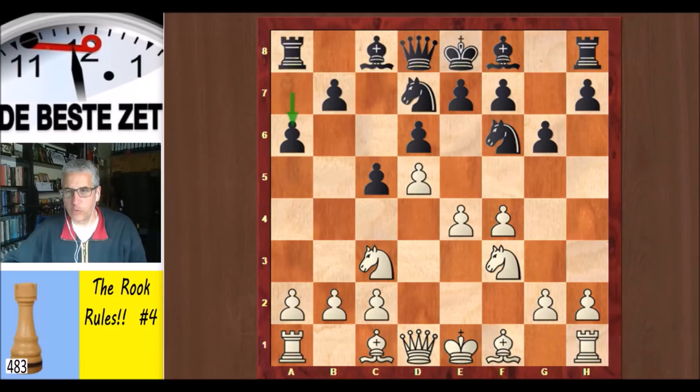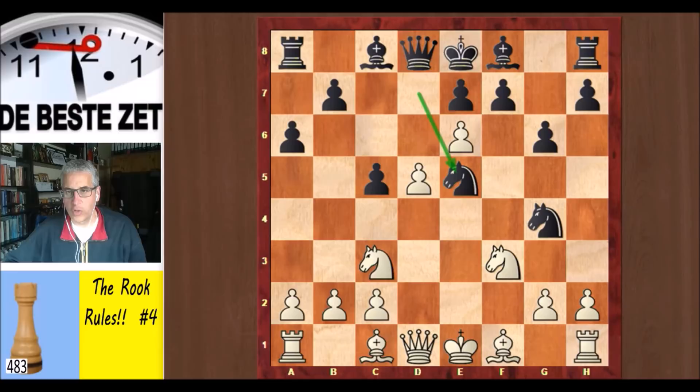Black should really have played bishop g7 and castled kingside. But now when black delays that, Aljochin smells blood and goes for it with e5. The pawn was taken, f takes back attacking the knight, knight g4, and Aljochin kept pushing his pawns with e6 attacking the other knight.